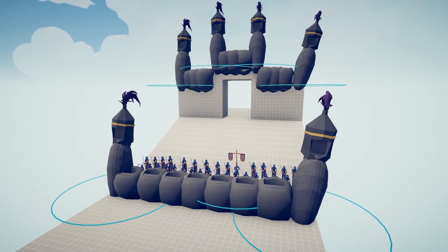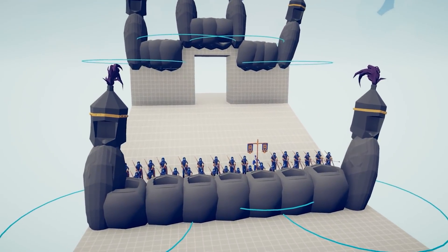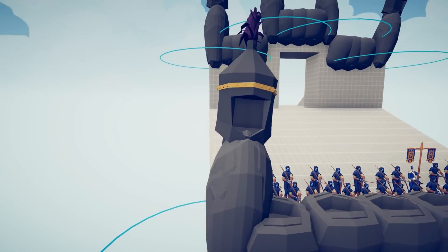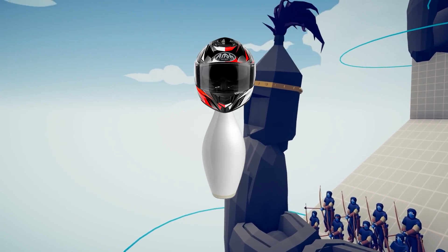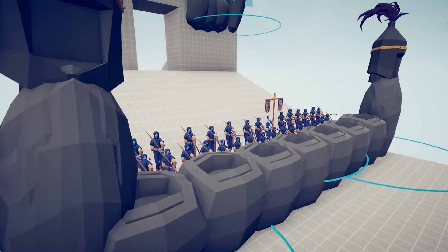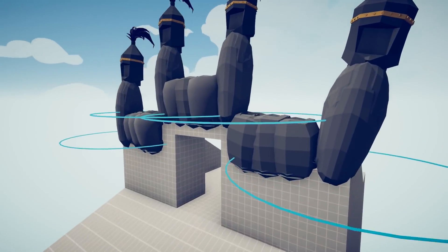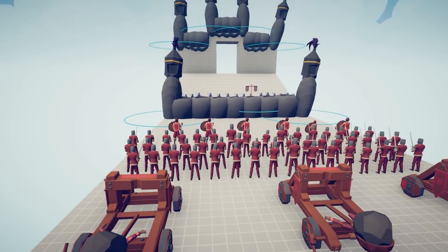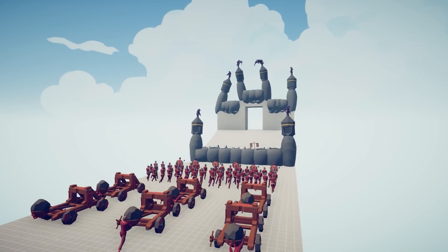Totally Accurate Battle Simulator has just gotten something a little bit strange and peculiar. These, at first glance, may look like bowling pins with helmets on them. No, these are actually castle towers and these are castle walls. We now have a castle walls mod available in Totally Accurate Battle Simulator, and we want to see just how good they are.